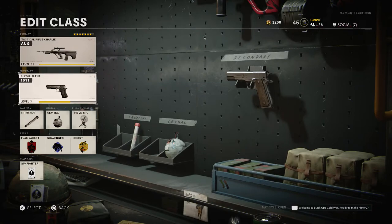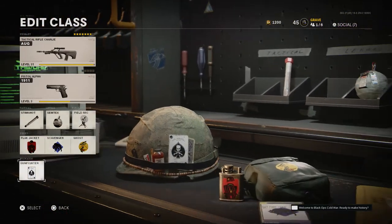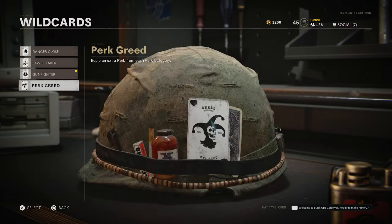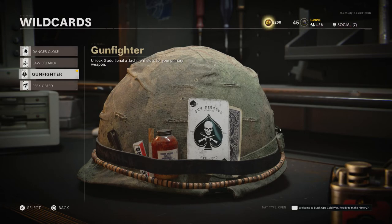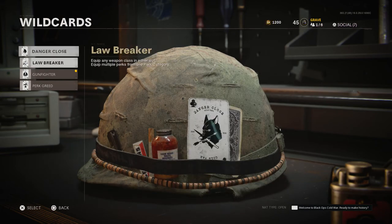For the class, we're going to use the 1911 Stimshot, Simtex, Field Mic, Flak Jacket, Scavenger, and Ghost. I am using Gunfighter. Of course you could use Perk Greed with this — that way you could use six perks instead of all the attachments. If you don't have either one of these unlocked yet and you're just using Lawbreaker or Danger Close, that is fine. You can go with this weapon with five attachments.